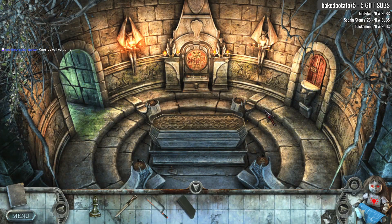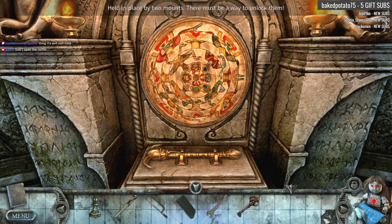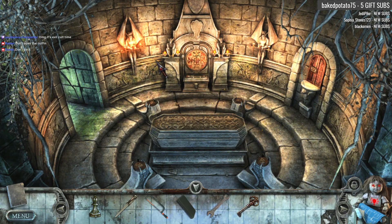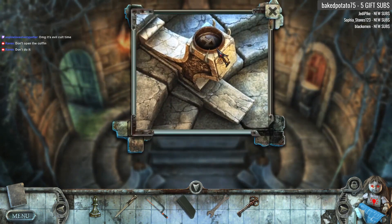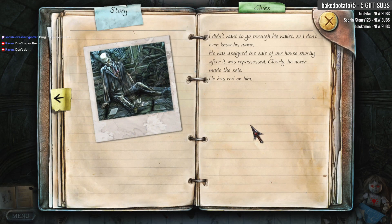It's evil cult time! We're going to have to open this up. Oh, here's our wrench we've been looking for. I mean, we have to open this up, right? Don't open the coffin! But we have to open the coffin. Kind of reminds me of Angels and Demons, Da Vinci Code — that type of fiction. Looks like we need something in each corner. Whoa, this is old. What the hell is this? I don't want to go through his wallet, so I don't even know his name. There's a dead person in here.